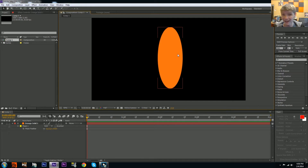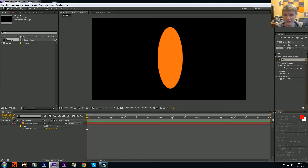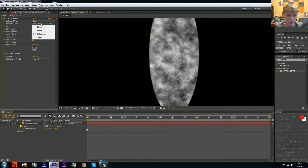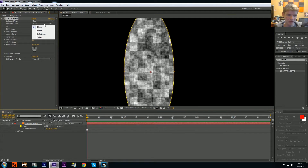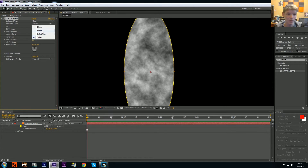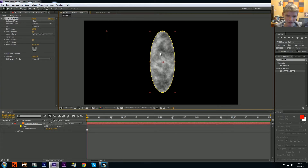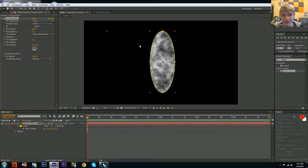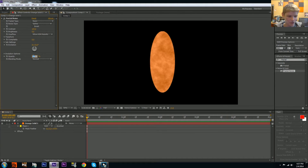Right now it looks really bad, so let's add detail. First, add some Fractal Noise — and it's already looking pretty weird. You can change the noise type; I'm going to use Spline because it looks cool. Enable HDR (High Dynamic Range) for better contrast, then bring contrast up to about 125 to make it look a bit darker. Don't just copy my numbers — do whatever suits your effect. For opacity, let's do about 40.